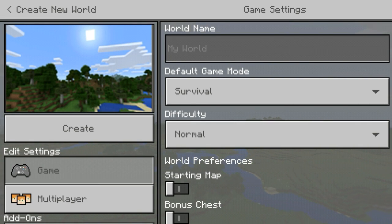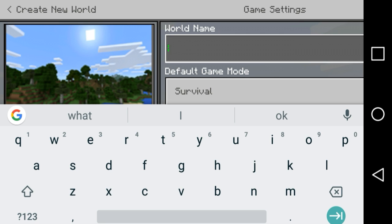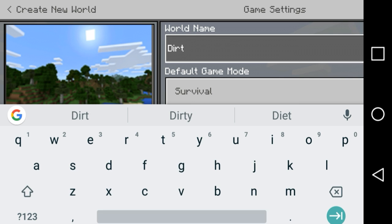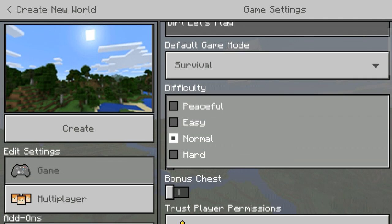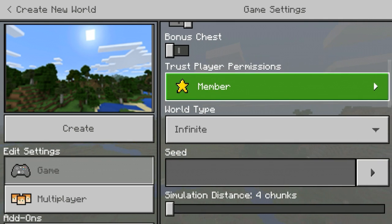Hello everyone, this is Super Cat and in this video we are doing a new let's play. Every few months we do another let's play, but this is a different one. It's called the Dirt Let's Play Challenge — it's where we have to use dirt to survive. It's going to be kind of hard but we're going to do it. I'm playing on easy because I'm a loser.